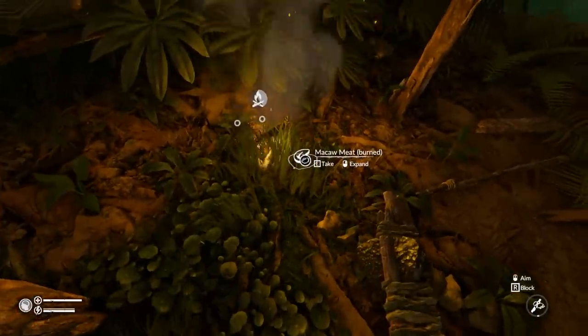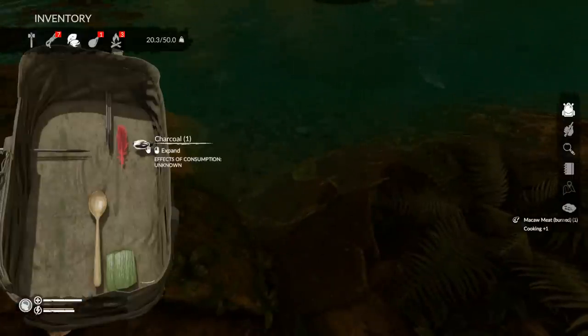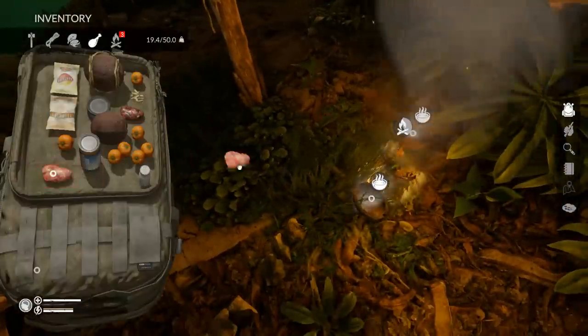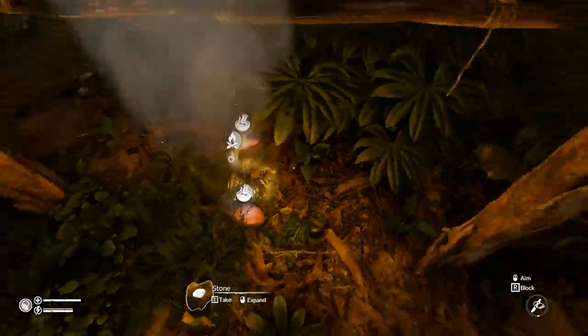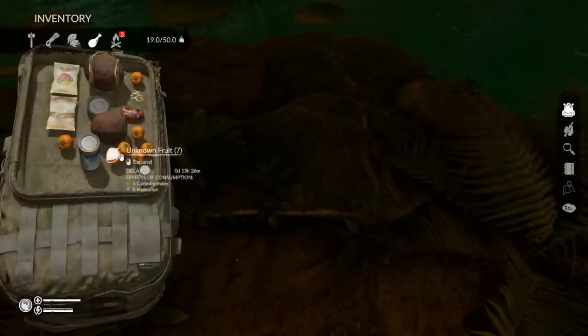Macaw meat burned. I totally forgot I put that on there. Rest in peace, macaw meat. So now that that water's cooking, we had some rattlesnake meat - yeah, we can throw that in there. We can infuse that with some meat, have some good old stew. I'm assuming stew's a little bit better than just eating the meat straight.